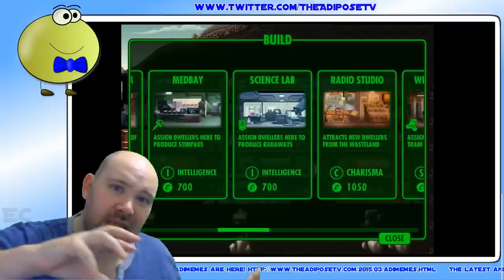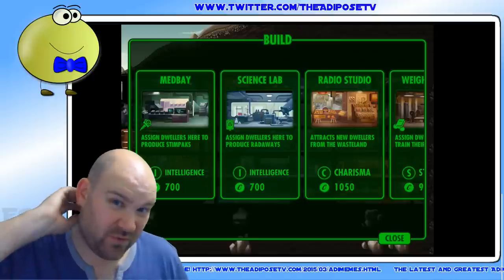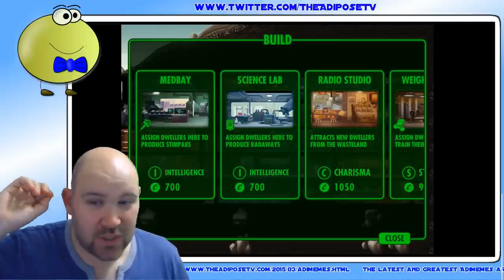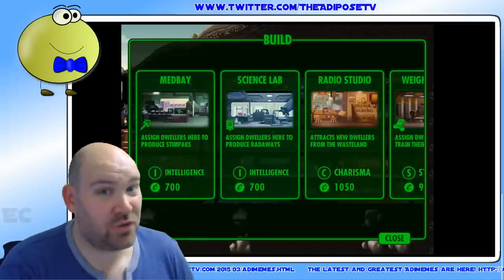If you're not yet sending people out to the wastelands, don't build the Science Lab and the Medbay, because the Stimpaks and the Radaways are really for that kind of purpose. You should be sending people out to the wastelands fairly quickly, so I would get on and do that. But you don't necessarily need to build two or three Medbays — you can just get one and expand out from there.